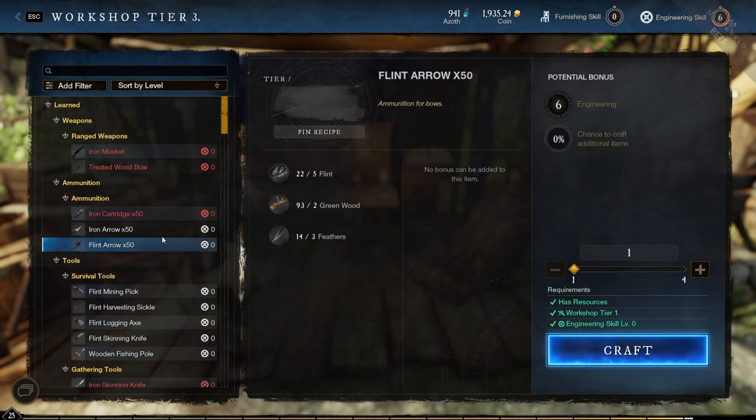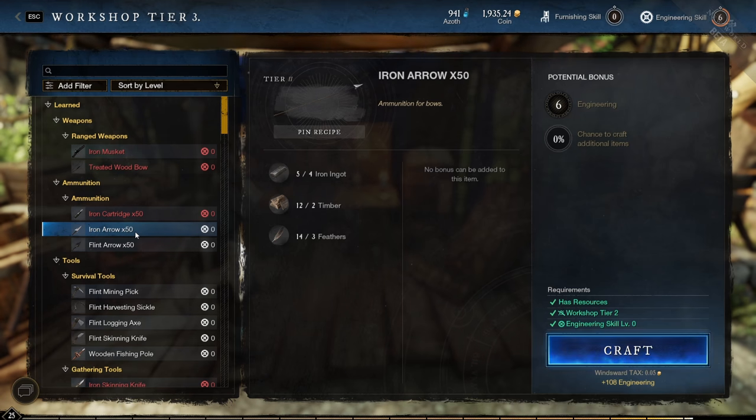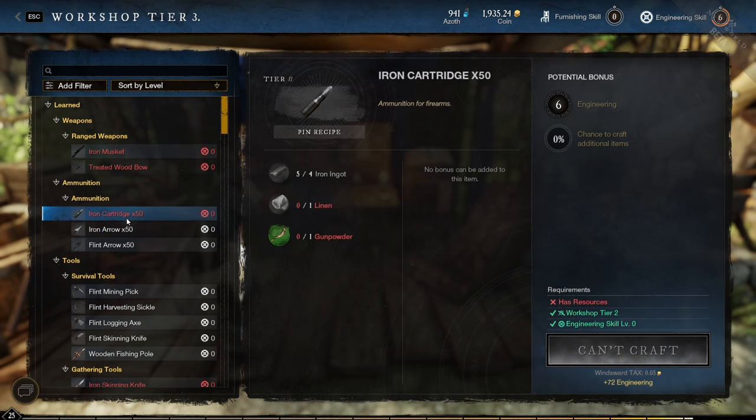In the beginning of crafting, it's better to level your crafting with cheap resources — for example, crafting a bunch of arrows or iron cartridges.